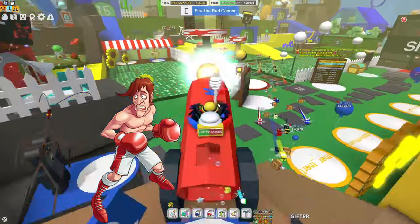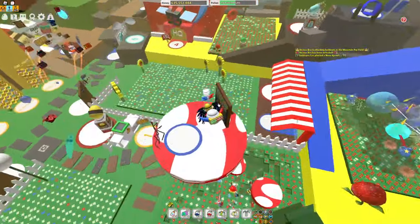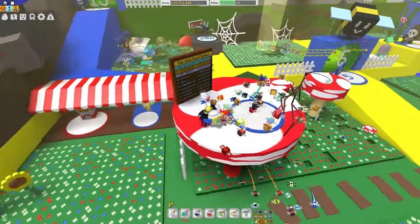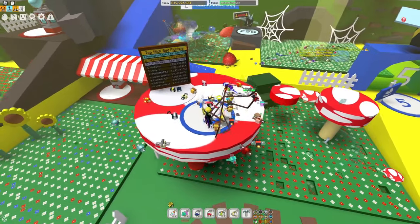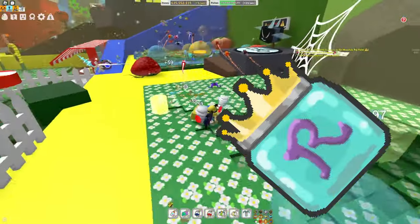The second to last method is going to be fighting the stick bug. Fighting the stick bug can get you a ton of things. You can either summon the stick bug yourself, or get someone else to summon it — as long as you ask nicely, I'm sure they will summon it for you, and you can get a ton of royal jellies and other stuff from that.